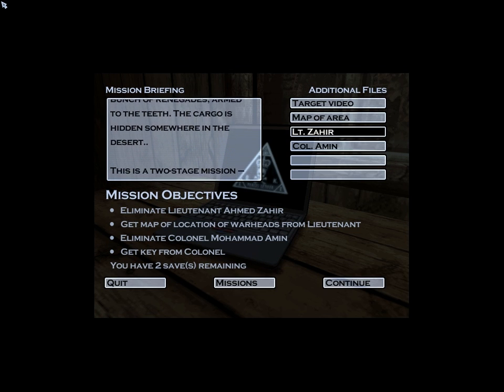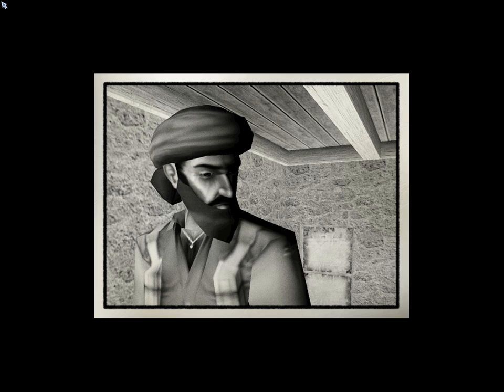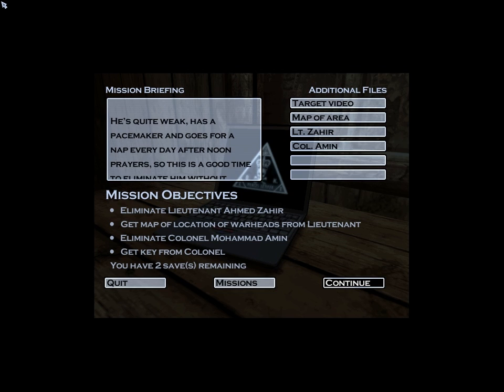This is a two-stage mission. First, you must eliminate Lieutenant Ahmed Zahir and get a map from him — it shows the location of the cargo. He's quite weak, has a pacemaker, and goes for a nap every day after noon prayers. So this is a good time to eliminate him without raising any suspicions. If the alarm is sounded, the mission will fail.